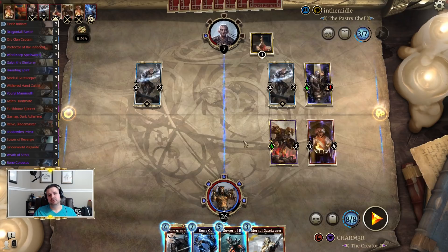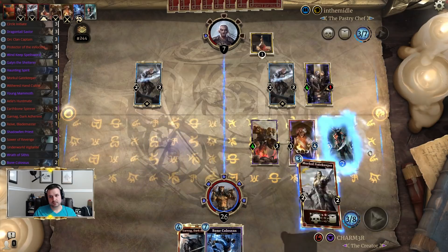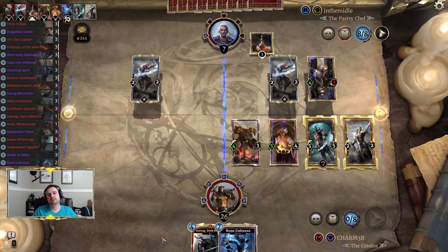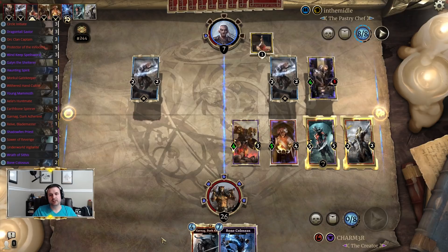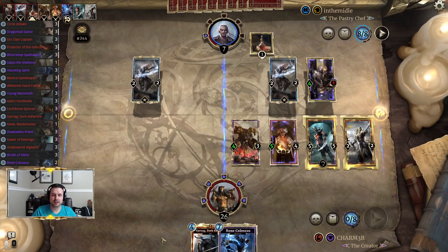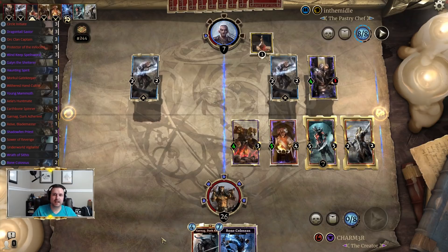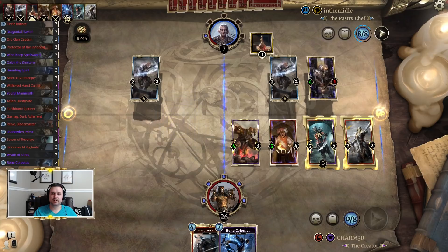Bone Colossus is also looking really spicy, but they have a trade here. Still can't Dawn's Wrath because of Withered Hand Cultist — two guards in front helps with protection. Actions to get rid of the guards will cost more; an Ice Storm will still not clear Withered Hand Cultist as well. I think that's probably our best course of action, because our goal is to disrupt their play — protecting the guy that disrupts and putting a little bit of reach on the board.